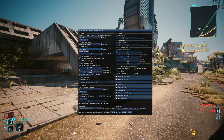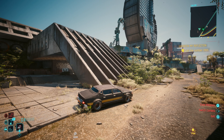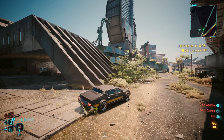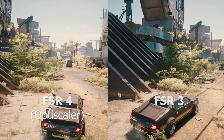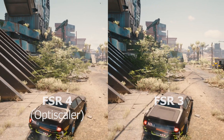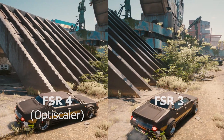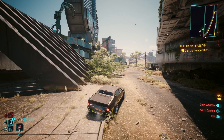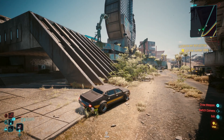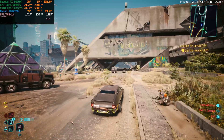That's where OptiScaler with FSR 4 comes in. We're going to force FSR 4 through this menu — I'll show the guide at the end. It does improve image quality a lot; look at how much more stable it is now. It doesn't look as crisp as when FSR 4 is properly whitelisted through the driver, but it's still a day-and-night difference from the official CD Projekt Red implementation.